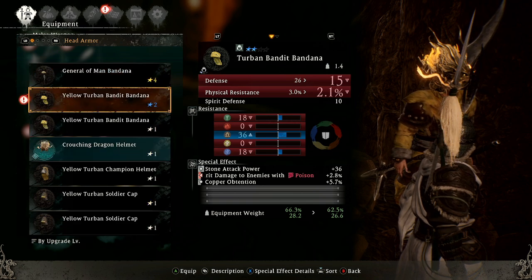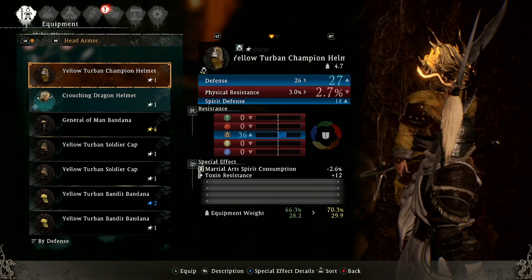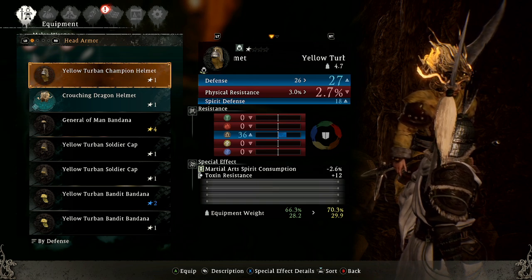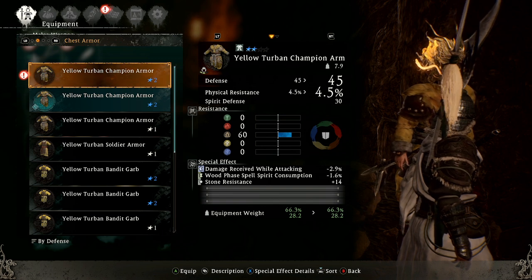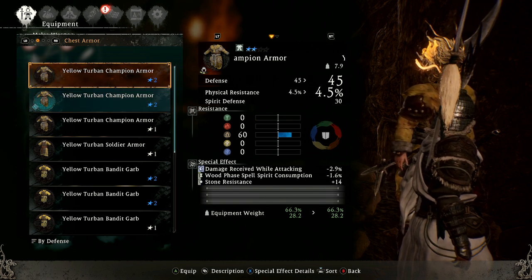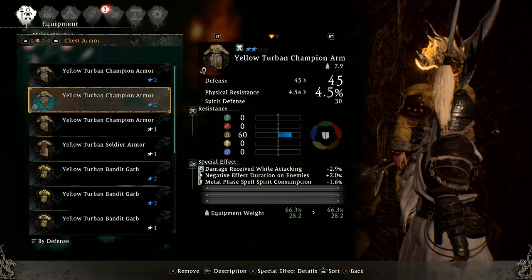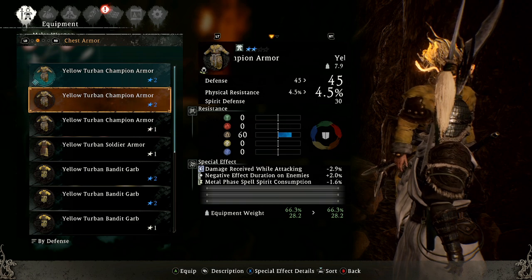Let's sort. Why can't it keep sorting to defense? This is the one we had before — it's only one defense point down, but physical resistance is lower compared to what we have. I figured it shouldn't make that big of a difference, but we went from yellow to green. Wood face spell spirit consumption, stone resistance, damage received while attacking minus 2.5% — it's the same. They basically look the same.